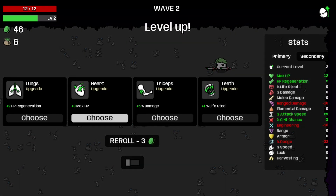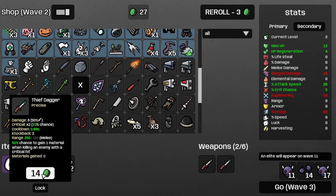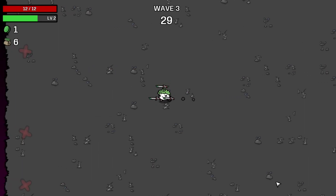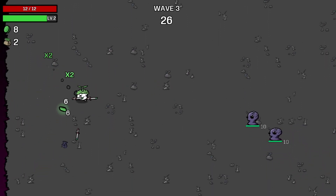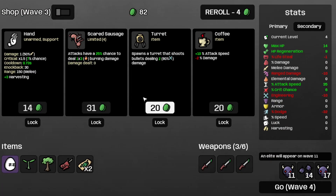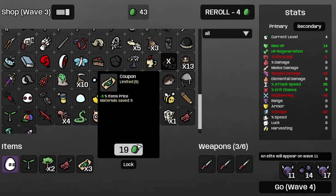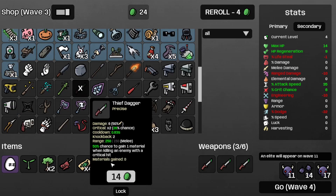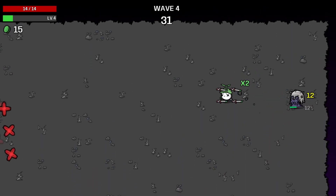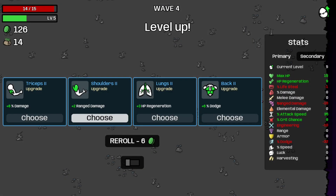And there goes wave 2. Get some more regen, grab a coupon, follow that up with a Thief Dagger, and a plant. Walk into wave 3 — we're gonna be fine. And that's wave 3. Get some more attack speed and some more regen. Grab another coupon, another tree, another coupon, and another Thief Dagger. Walk into wave 4. Definitely need some more DPS, or just more Thief Daggers this time around. And that's a four.